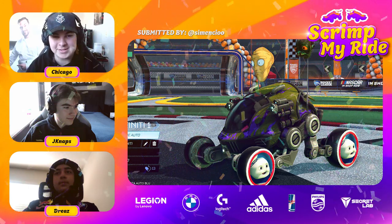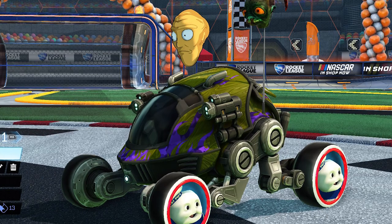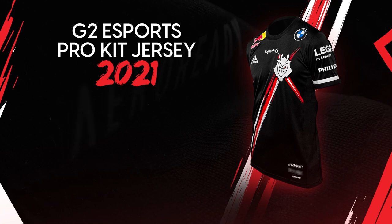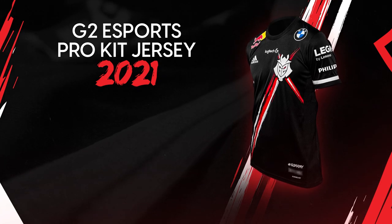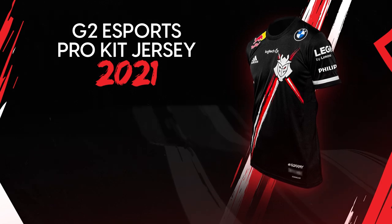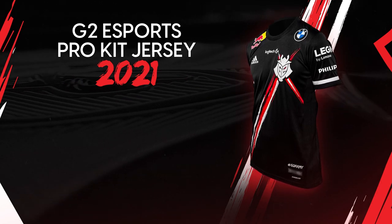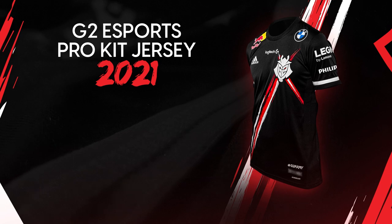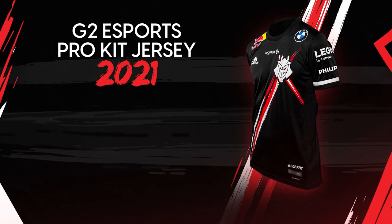You guys submitted some ugly car designs — I'll be real. But the boys and I decided that the car with the four heads that stares into your soul is definitely the ugliest car. This is just terrible, and congrats to you, I guess. Thanks for watching. That's Pimp My Ride with the G2 Rocket League team, guys. Let us know in the comments if you want to see any more from us or any reaction videos or anything. Thanks for watching. I'll see you next time.